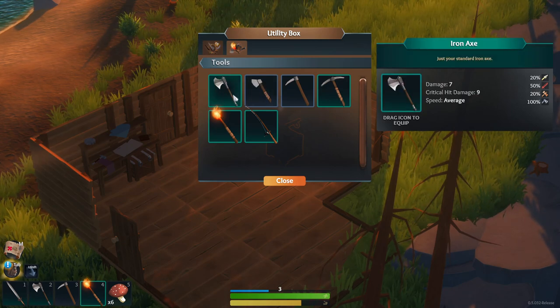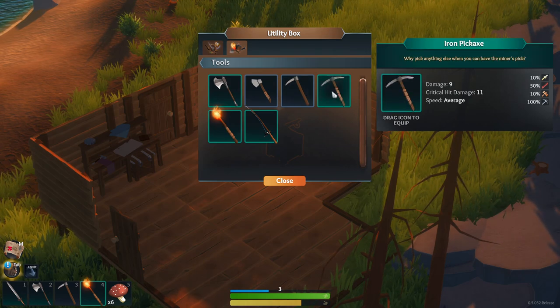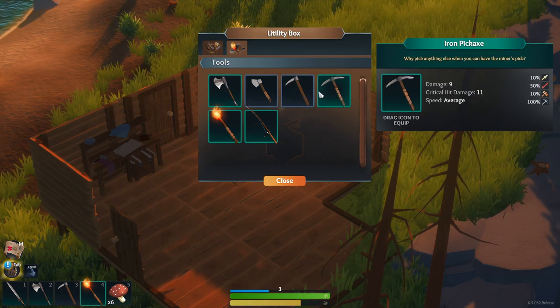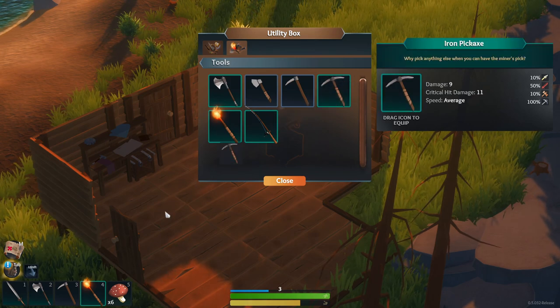But this one is a bigger upgrade. Because you can go from a little — I mean, it basically means you'll be able to hit stuff one or two less hits. The biggest change is, of course, the iron pickaxe, which is much better. As you can see, it's 9 to 11 versus 6 to 8, and speed is actually on average now.